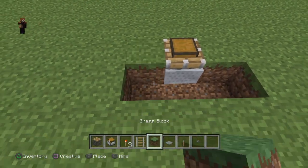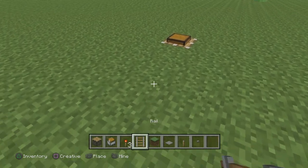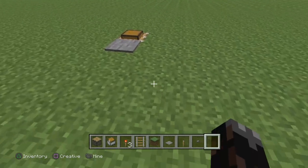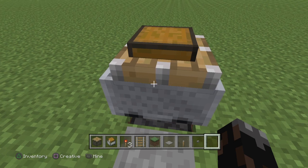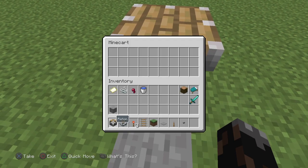That is it — that is the chest underground. Then you can put a pressure plate, walk onto it, it'll get pushed up, fall down, and you can access it like that.